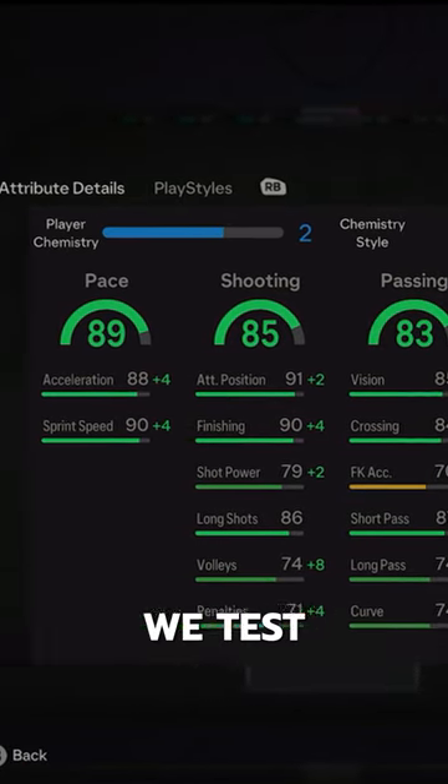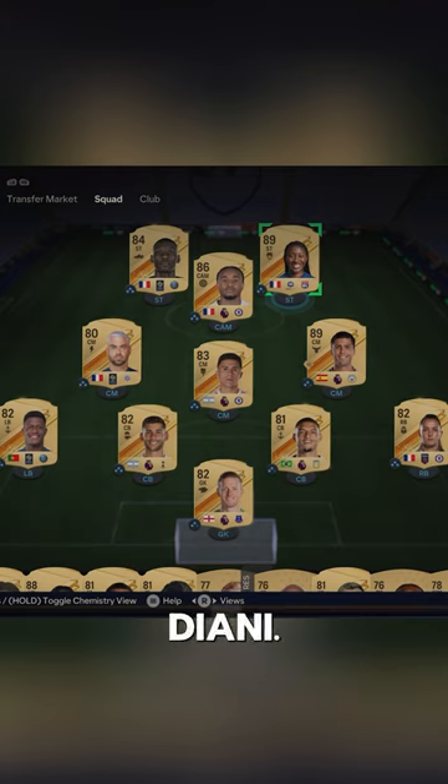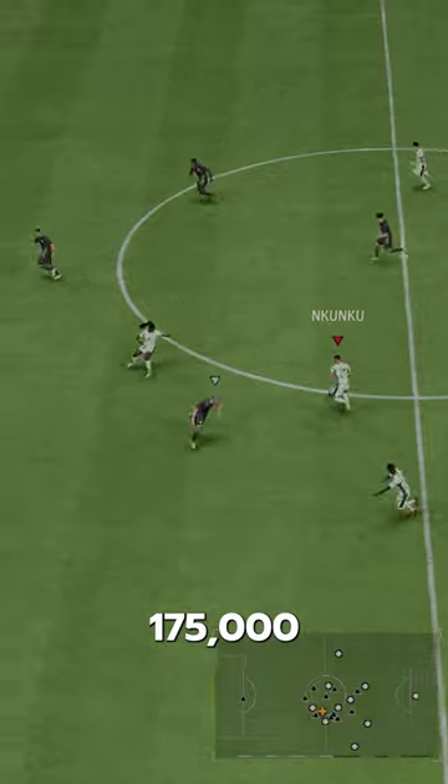Welcome to Baller or Bust, where we test FIFA cards so you don't have to. Today we've got this squad with Deani. We acquired her via FUT Draft, but you can get her on the market for 175,000 coins.